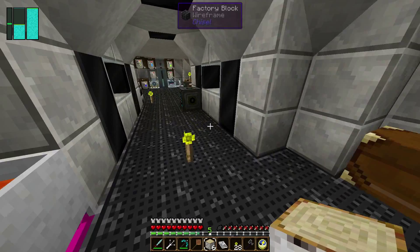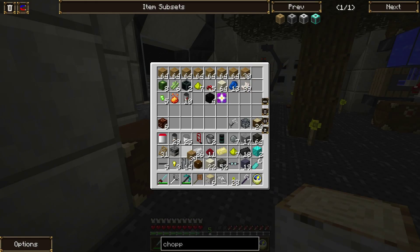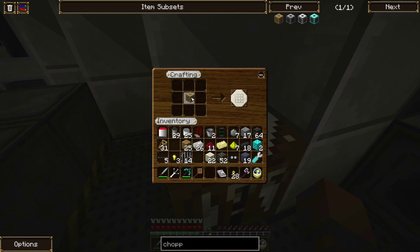One, two, three, four, five, six. Wooden axe. Just gonna require wood. Some sticks. Axe — that, that. Wood. It's a wooden one. Then the stone one probably needs a stone axe. And then is it normal stone? It's normal stone.